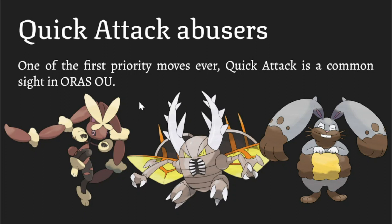Quick Attack abusers — and we see Lopunny again. Similar to how Medicham has Fake Out into Bullet Punch, Lopunny has STAB Fake Out into STAB Quick Attack, which is also pretty scary. A lot of times people use this Lopunny set as their revenge Pokemon. Against a plus six Salamence, for instance, Lopunny can Fake Out flinch it and then put it in range of Quick Attack — that can be ridiculous.